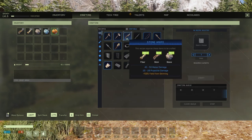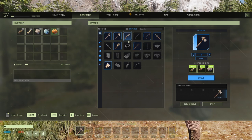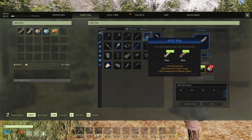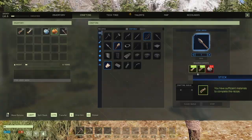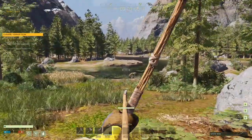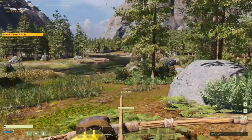Let's build some basic stuff here. We're going to do the regular old stone pickaxe, axe, knife, bow, and some arrows. Need some more stones here — that's not a problem. There's a deer right there, let's get him right away for some experience. In the nose!